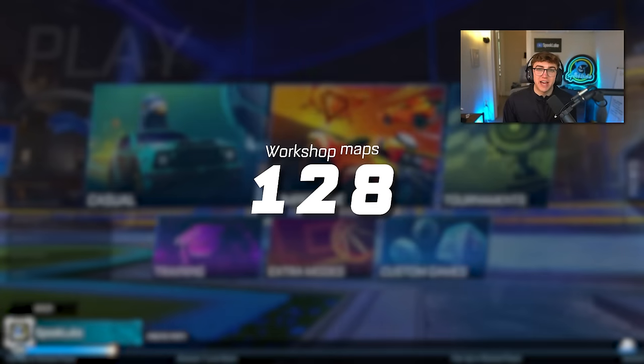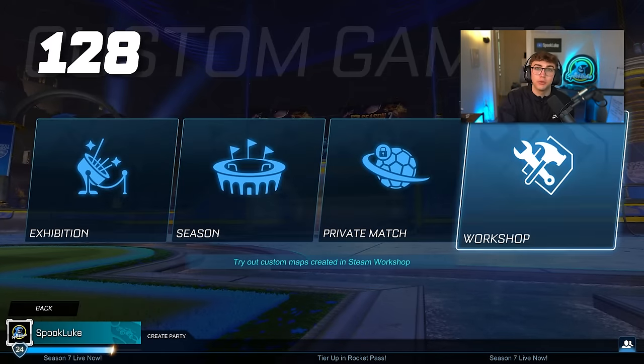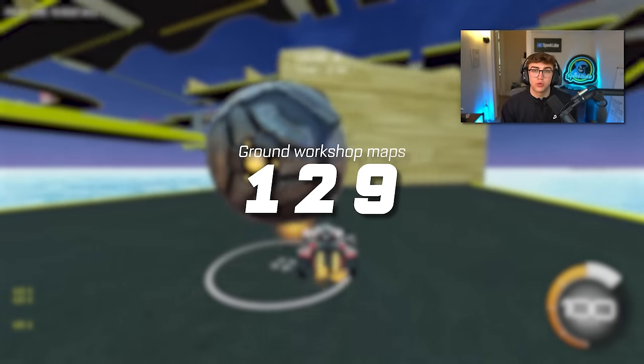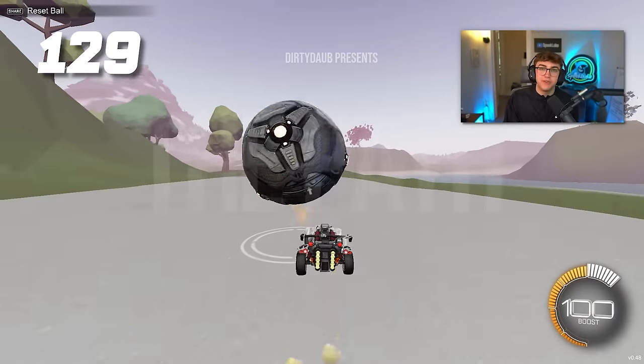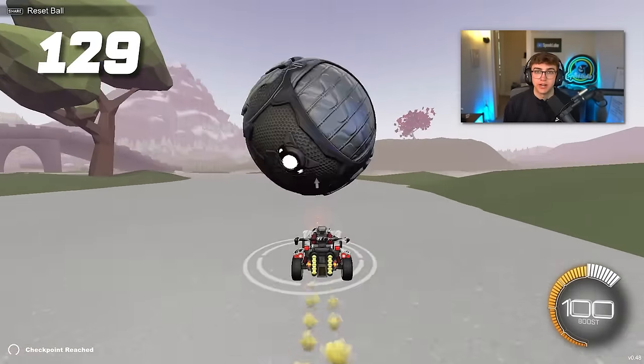Tip 128: now that you're in diamond, one of the fastest ways to accelerate your training is to start doing workshop maps. Tip 129: start with ground workshop maps over aerial ones. A good place to start would be Dribble to Overhaul or The Path by Dirty Dob, and then get into more aerial-based ones like Lethemir's Rings.